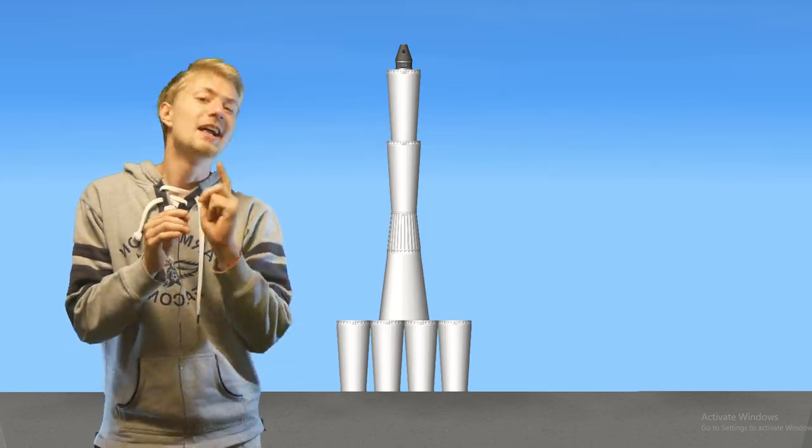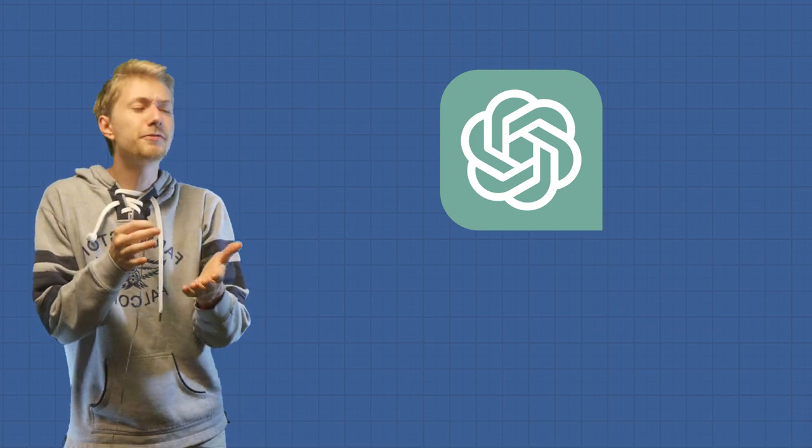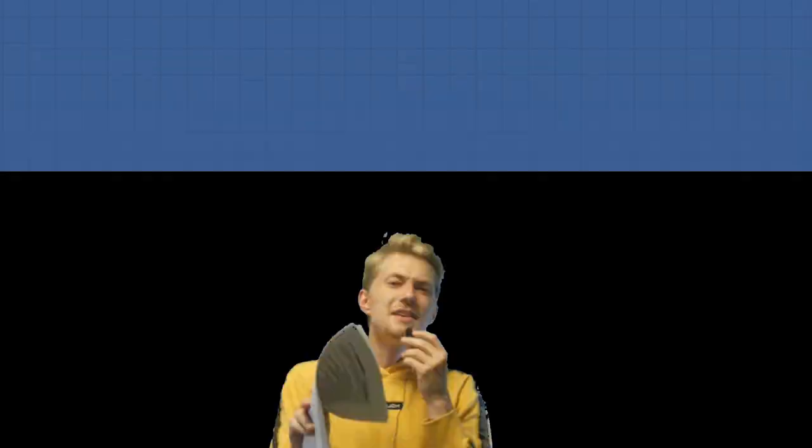It doesn't take a genius to figure out that this rocket is definitely not going to fly. What we really need to do is tell ChatGPT about more parameters, like how fuel doesn't flow through separators or that putting fuel tanks under engines would cause the fuel tanks to burn. In my next message to ChatGPT, I've listed way more parameters than that to try to explain how rockets are built in SFS. Now with all these parameters in mind, let's see what ChatGPT made for its second rocket.